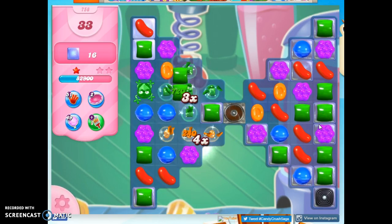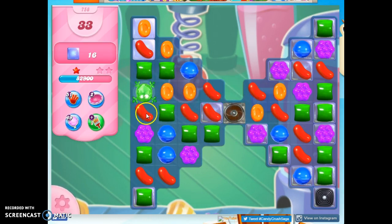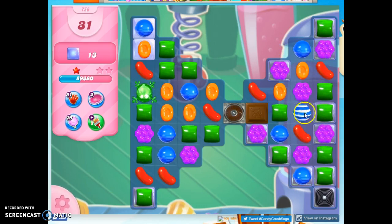I want to reach in and get the stuff right around this chocolate spawner if I can. Because once it covers over, it's hard to see that there's jelly there, and you're doubling the work. So it's gone from this area, and it's almost gone from this area. I've got the frog filled, and I've gotten a lot of stuff done here. I would love to try to make a color bomb with these green. I don't see it happening, but it didn't hurt to give it an attempt.